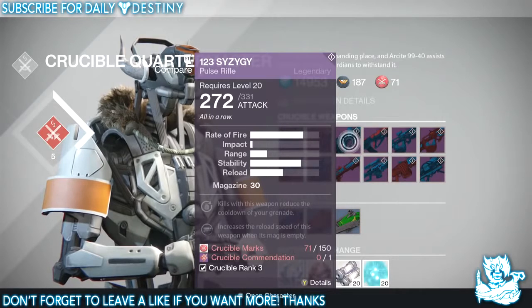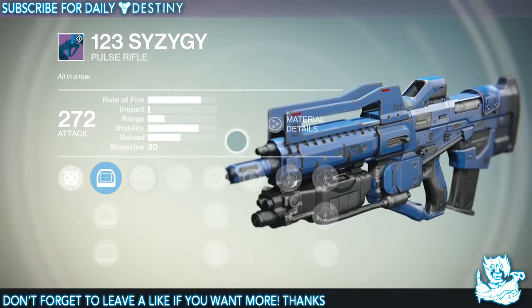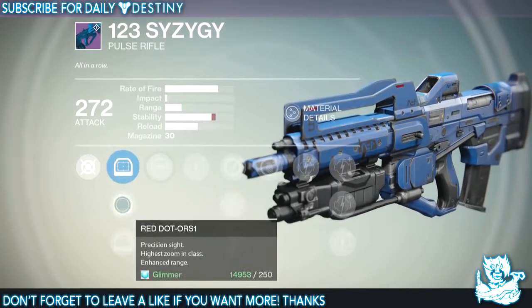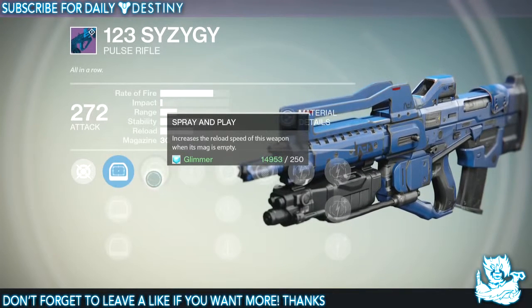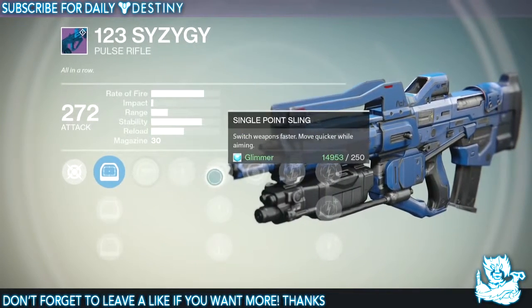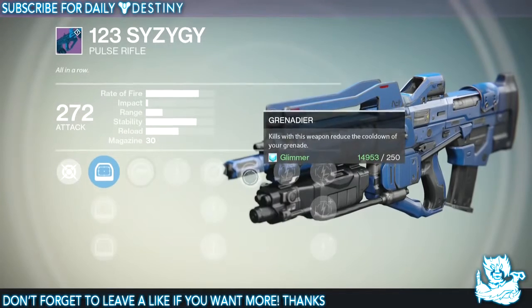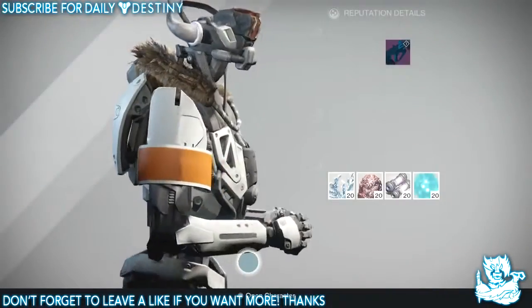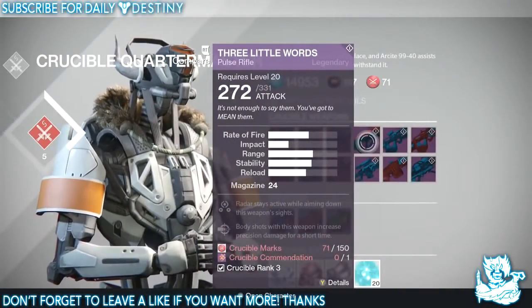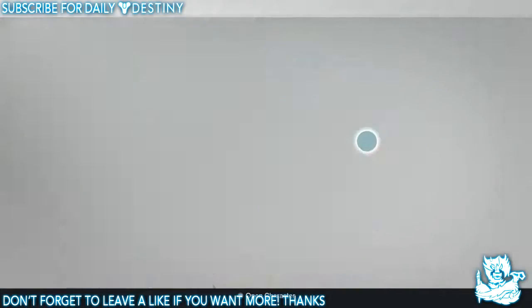Next up is a pulse rifle — I can't even pronounce the name. It looks like pretty much every other pulse rifle in the game with the same sights. It's got Spray and Play which increases reload speed when the mag is empty, five damage upgrades, Single Point Sling, Speed Reload, Perfect Balance, and a grenade perk that reduces the cooldown of your grenade. Pulse rifles just look beastly, though they don't always perform to match — except for the Stranger's Rifle and Bad Juju.